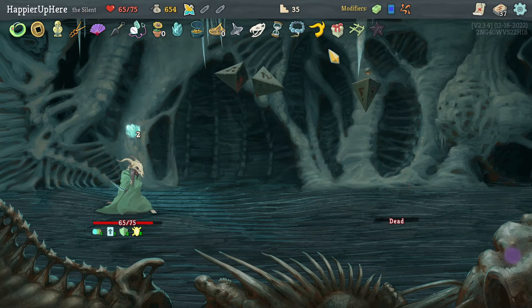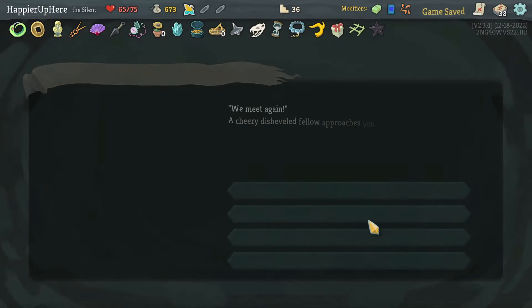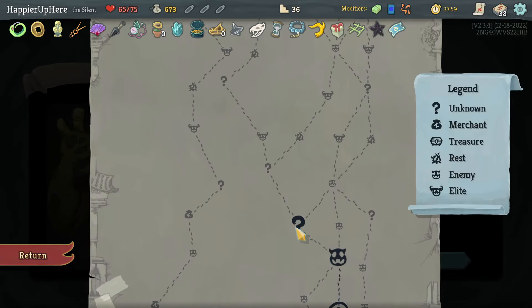Mercury Hourglass killed it! Burst, Charge Battery, Turbo — I already have Burst. Between Turbine and Charge Battery, let's take Charge Battery. I'm okay losing the Liquid Bronze to gain a Meal Ticket: when you enter a Shop, heal 15 HP — that's kind of nice.